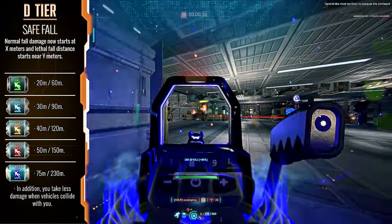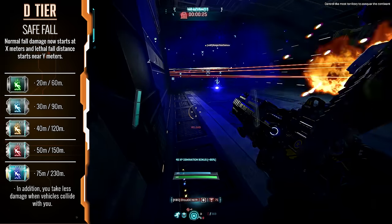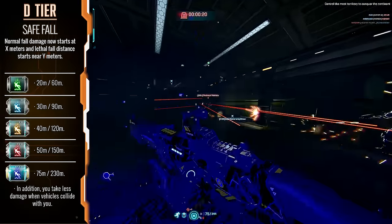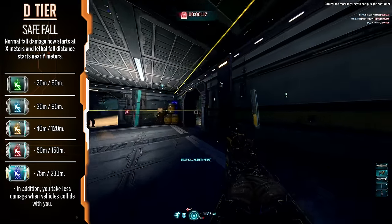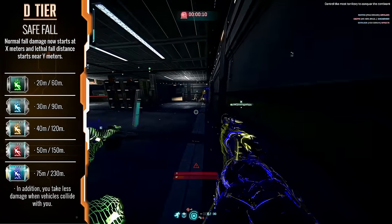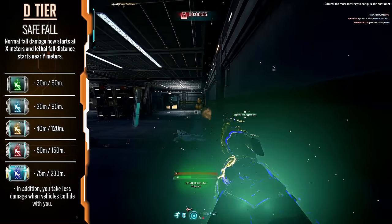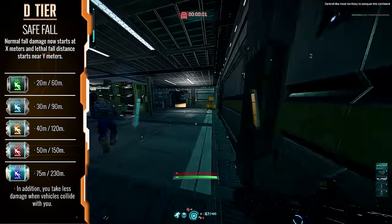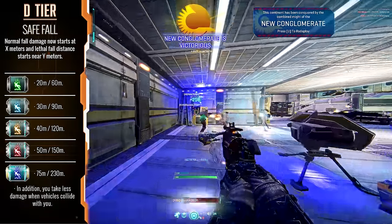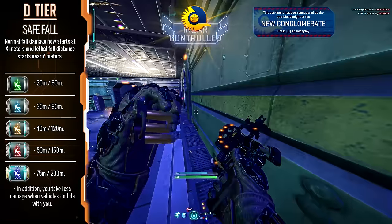Starting off with Safefall — this was a very controversial placement on the tier list. It is a quintessential implant for those learning the Light Assault or running endgame Ambusher Jump Jet builds to save you from unnecessary fall damage. With that said, that's where the implant's long term effectiveness starts to fall short. If you have nothing else to put on your character in the early game, it can work well at things like tower fights, but as you progress, other implants take priority.